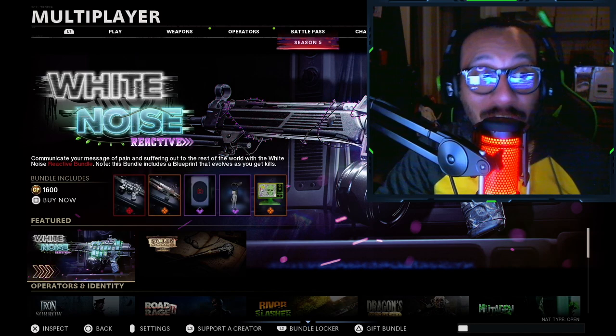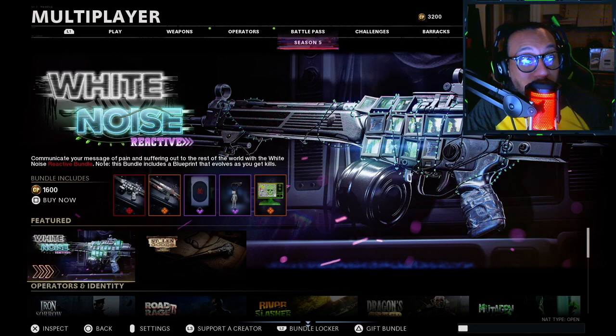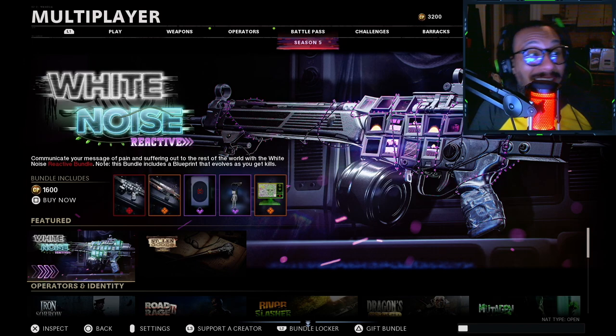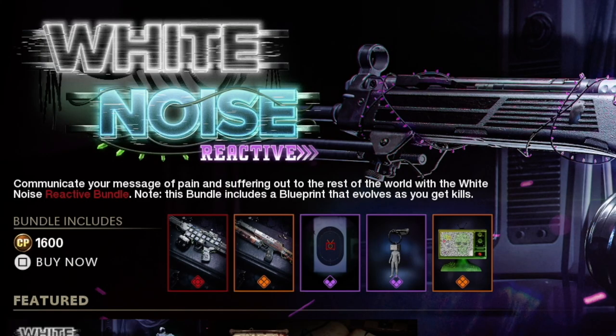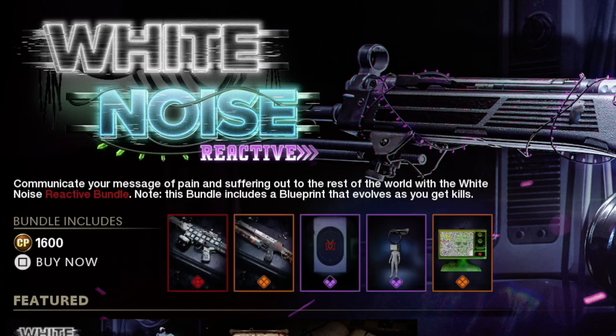In the store we got a brand new reactive bundle — you can see it right there on the screen. It's called the White Noise Reactive. This bundle costs 1600 COD Points, or $16. It says 'communicate your message of pain and suffering out to the rest of the world with the White Noise Reactive Bundle.'